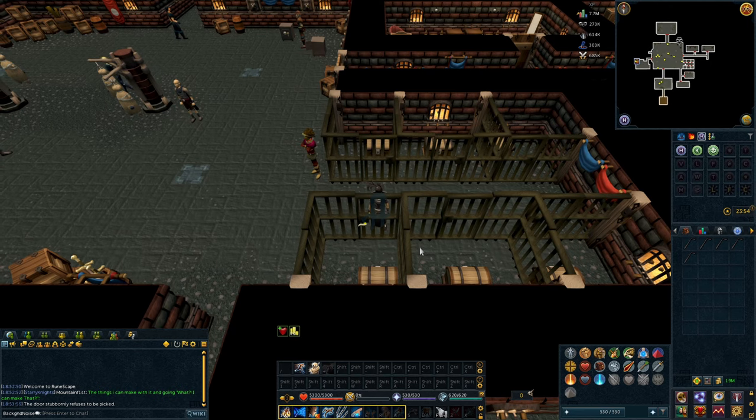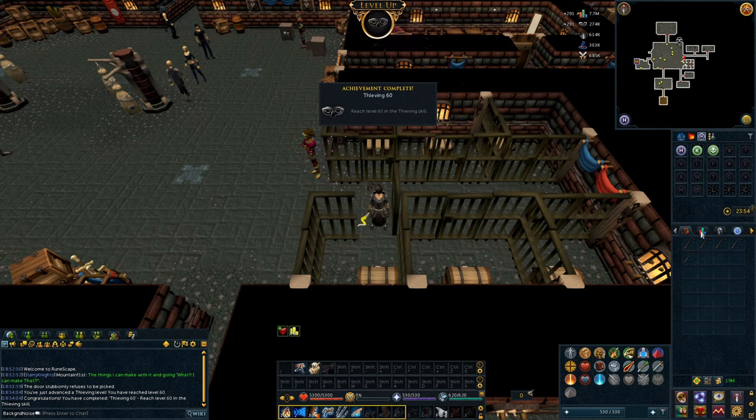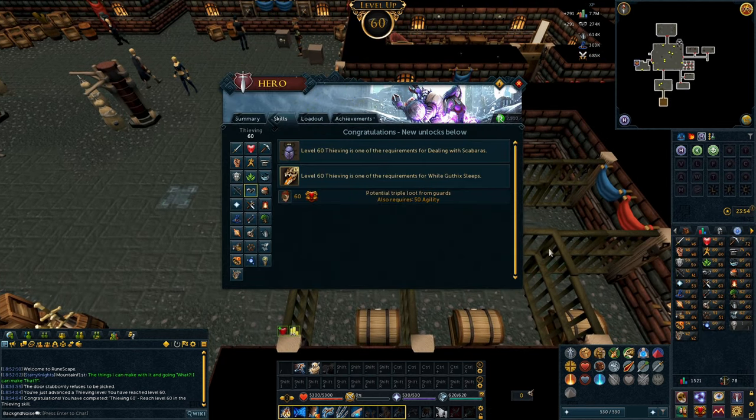I think a good place to stop with thieving and getting into the questing would be around 60 thieving. So we grabbed ourselves 60 thieving and wrote up an itinerary so we can go and finish the Chosen Commander. It's time to return underground.